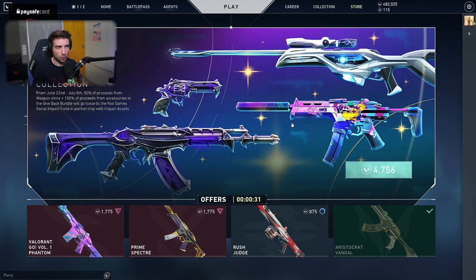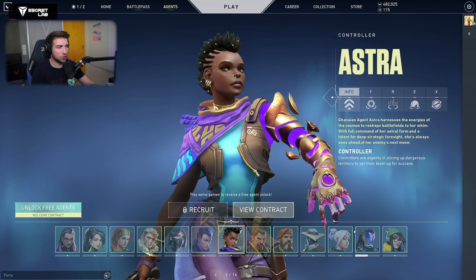Hello and good evening everyone. Today we're going to be going through the new skins from Episode 3 in Valorant, the new Battle Pass, and also the newest agent, which is KO.